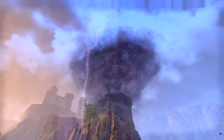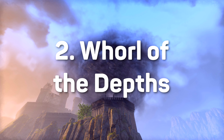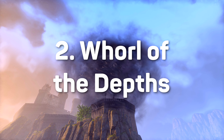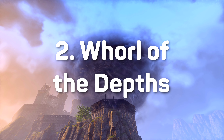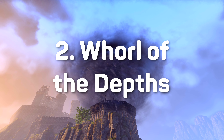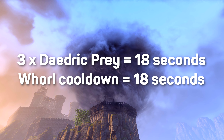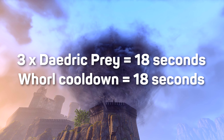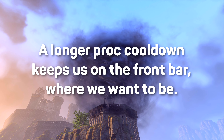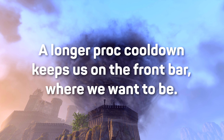The second trick is even easier but may require some farming: use Whirl of the Depths on your back bar. Of course, you don't need to do this — my buddy posted a 128k parse in our Discord just the other day using Pillar of Nirn. But the static rotation I'm recommending is easier and more reliable, and Whirl is one of the reasons for that. Our rotation is 18 seconds — three lots of 6 seconds — and the cooldown on Whirl is also 18 seconds exactly. We spend almost no time on the back bar with this setup, and Crystal Fragments makes it difficult to bar swap whenever we want, so a really long-lasting proc is perfect.